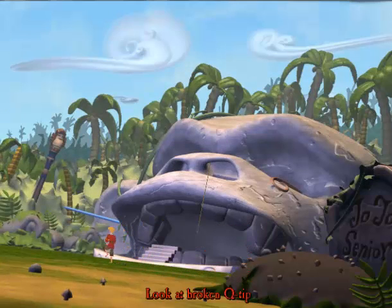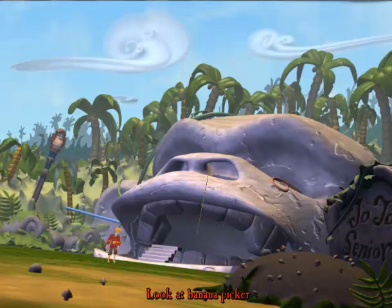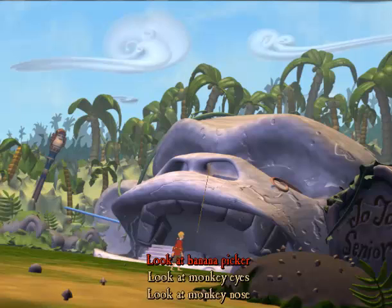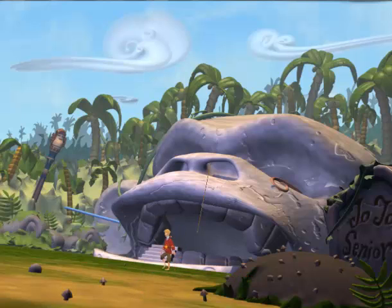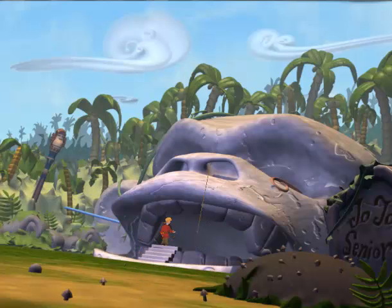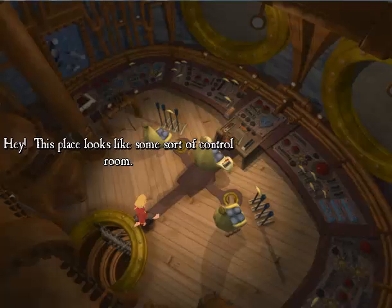So... I want to go in the monkey head. Come on — climb the stairs. Monkey halitosis. I'm not picking that up. There we go, I knew you could do it. Hey, there's a hidden passage back here. So if we open it from the nose, something different happens. This place looks like some sort of control room.